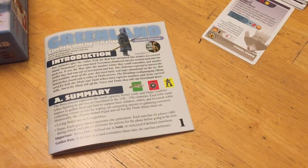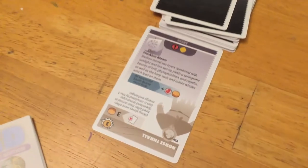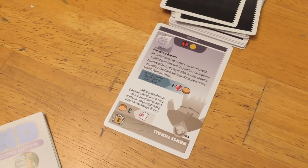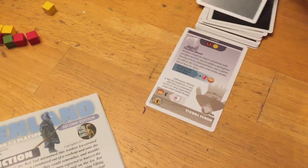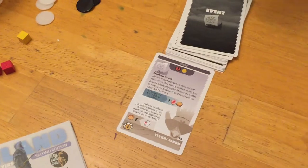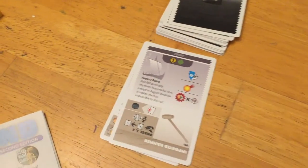We're back for the second turn of Greenland. We're going to turn over the next event card. We had the only positive event, with no negative repercussions from that card — so we got the best part right at the beginning. Just nine more to go.